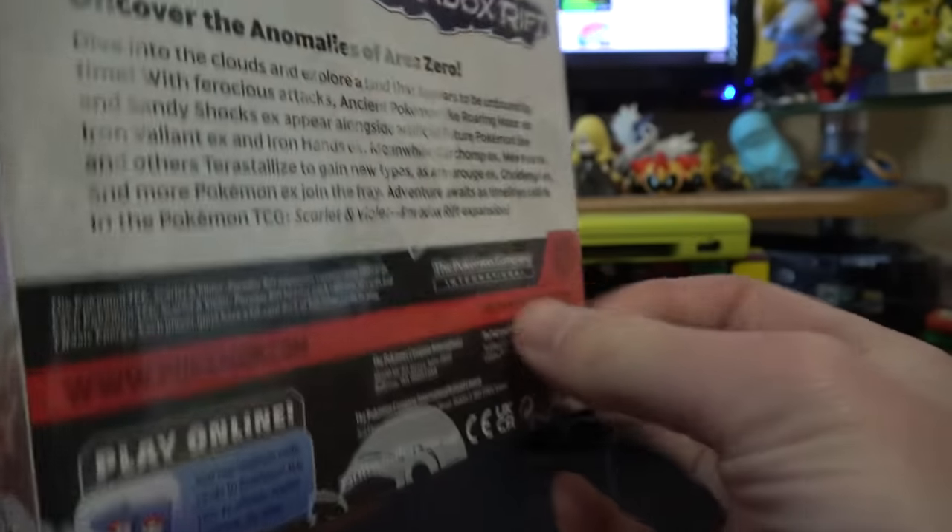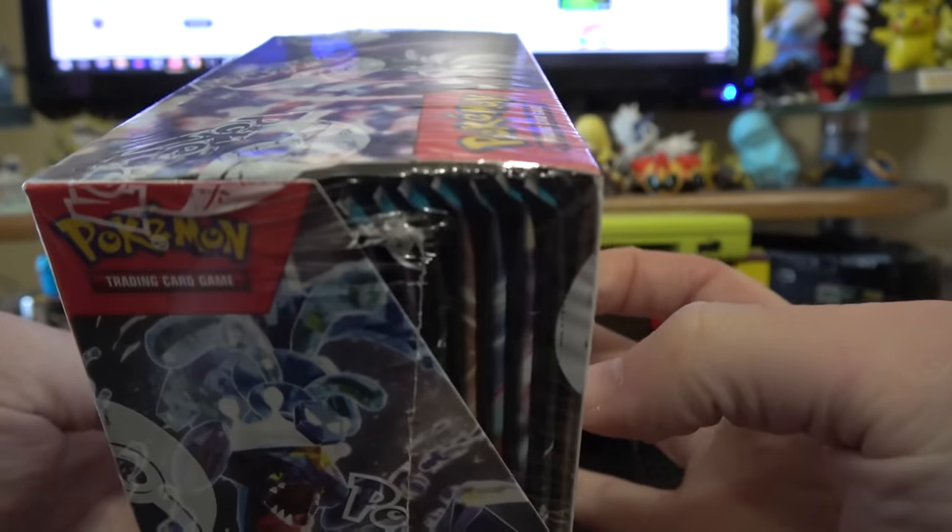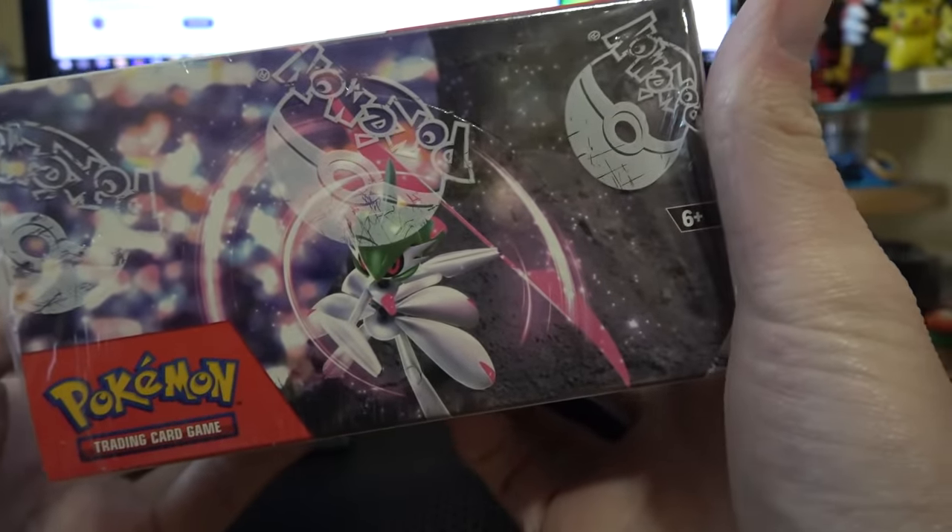Paradox Rift. We got Armor Rouge on the side, Cyril Edge on the other side, and the third one, Iron Valiant.